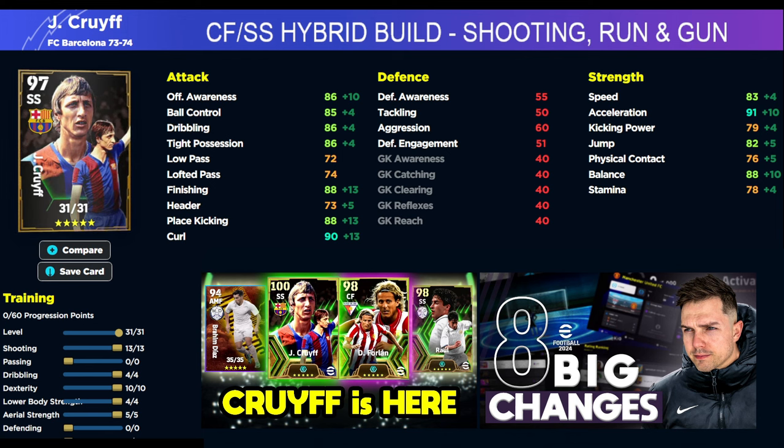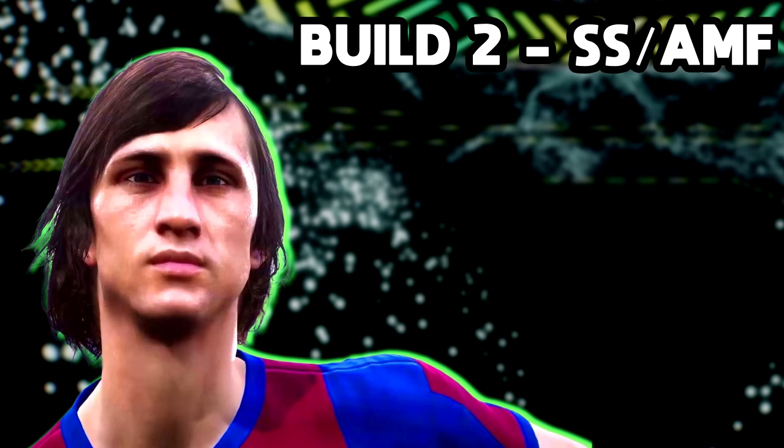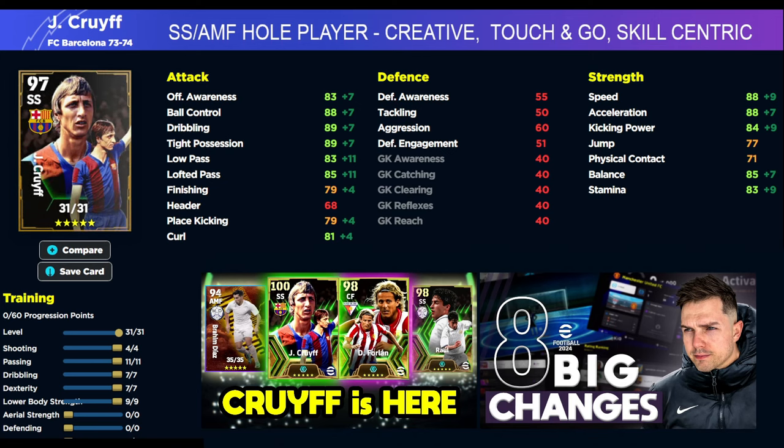I think that's probably going to be the more popular build — if you're just getting Cruyff as a run-and-gun, playing very direct with him, a lot of quick counter, a lot of meta style play. The second build is going to be an SS slash AMF whole player, really playing into his play style and his player skills and pushing his strengths. The biggest problem with the other build is that you do have to put a lot into shooting and finishing to get finishing up to 90, and I do think you need 90 finishing. With the way the game plays at the moment, you need your finishing to be as high as possible and at least 90 — for AMF, SS, right winger, left winger, center forward.